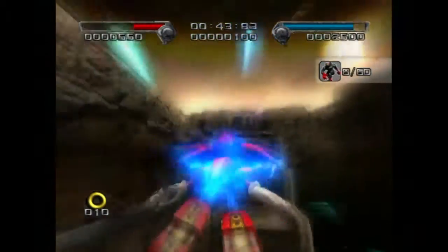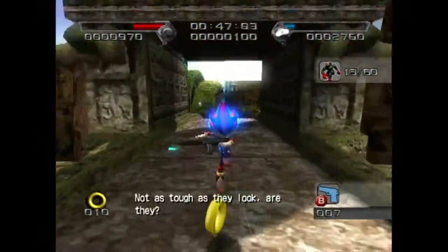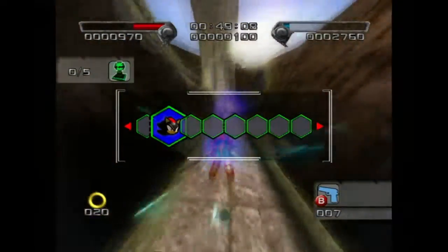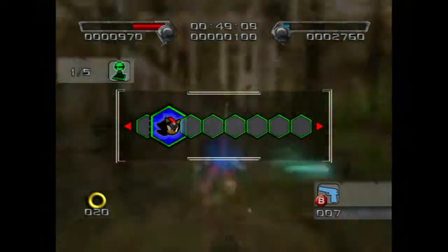Here I'll be using Chaos Control to get to this checkpoint. And from here, we'll use the Chaos Control Glitch. Unlike the last level, there will be nothing stopping us from reaching the end, so this is really just an auto-scroller at this point.